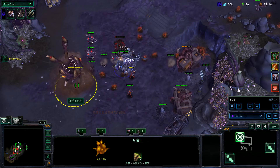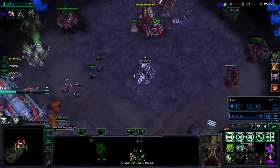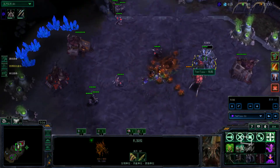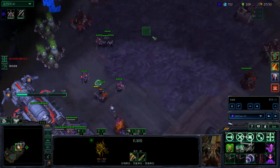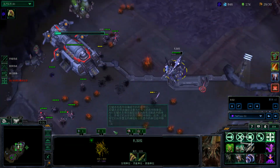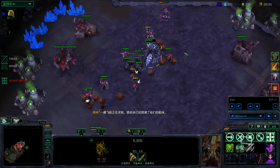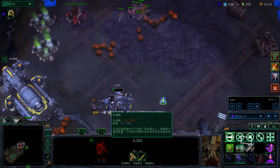Ideally you want to kill the tunnels before any units spawn, because if no units spawn then the Void Reanimators will come much later. But this one I messed up — I was supposed to come over here and kill that building earlier. Since I missed it and some units spawned, a Void Reanimator will come pretty soon. I'm basically just going to use Hunter Killers on cooldown and then use Banelings when I can.